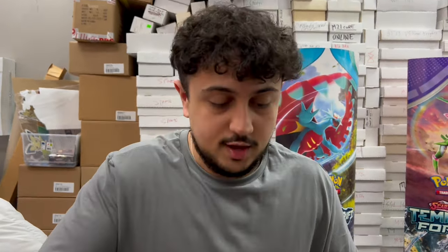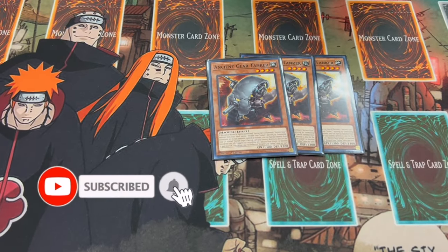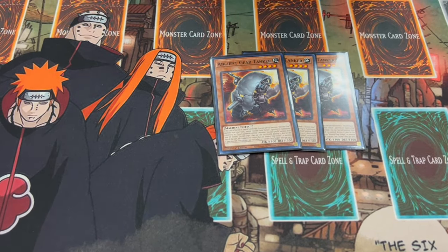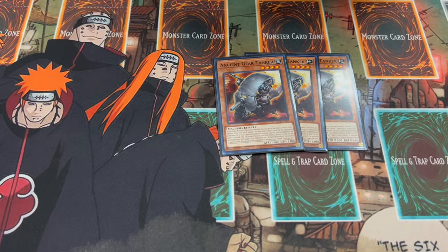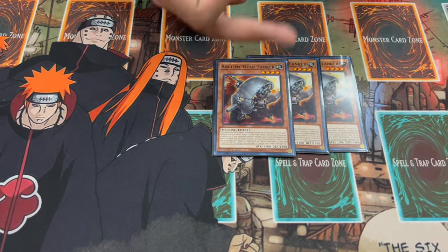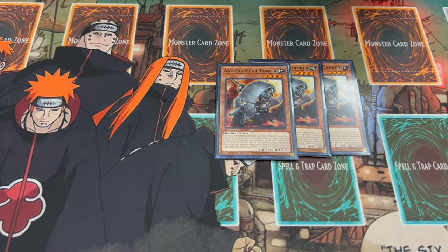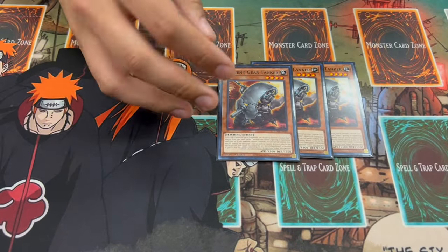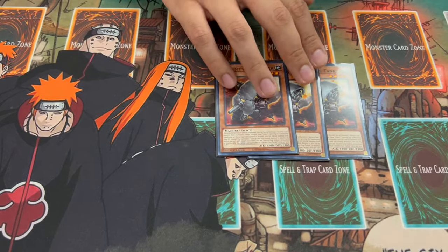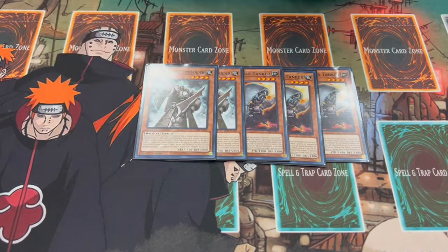First things first, three of Ancient Gear Tanker. This card is absolutely insane. On normal or special summon you can just special summon an Ancient Gear monster from your hand except itself, and it ignores summoning conditions — which is really important because something like Ancient Gear Golem says it can't be special summoned. The other effect is you can target a face-up card you control, destroy it, and your Ancient Gear monsters gain 600 ATK. The important part is being able to destroy cards like Gear Town to set up your plays.